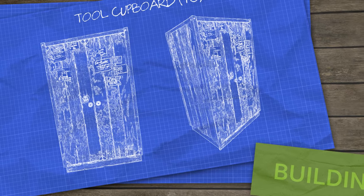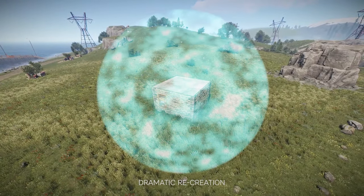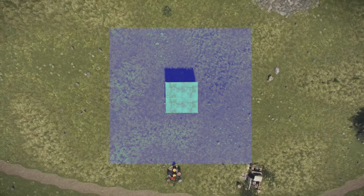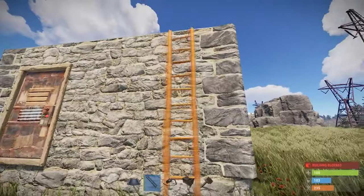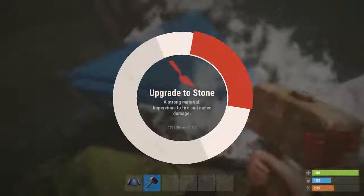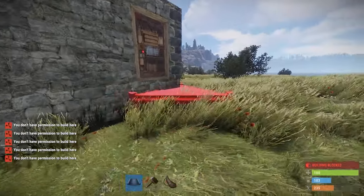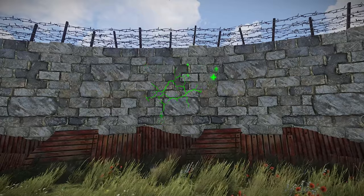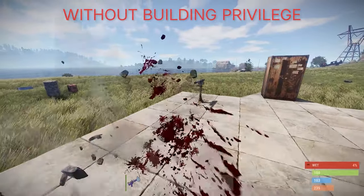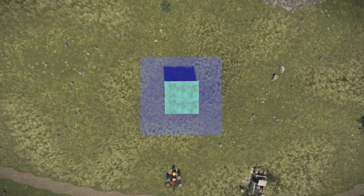Building privilege is one of the two things a TC provides to your build. When you place down a TC, it provides an area of building privilege around the structure it's placed in. Within that area, only players who have authorized on the TC by pressing E on it are able to build, upgrade, place and pick up wires, deployables, and window bars or glass — except for ladders and twig floors, which everyone can build even without building privilege. Building privilege prevents other players from griefing your base, for example by picking up your deployables, and also prevents high walls from decaying. The flame turret and shotgun trap don't have a way to authorize on them — they will shoot anyone who doesn't have building privilege within that area.